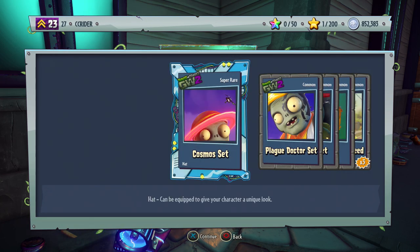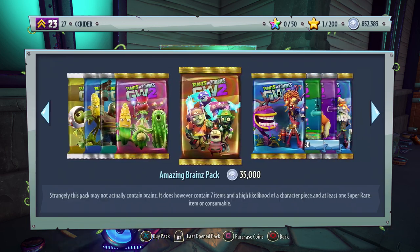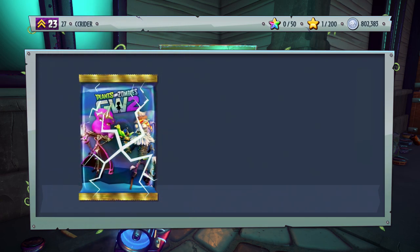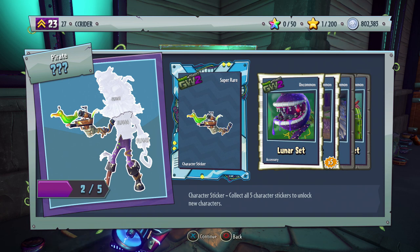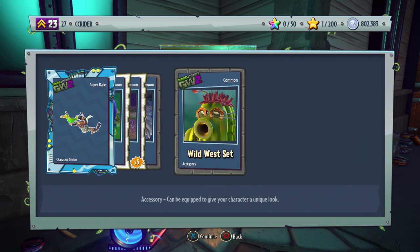Third pack: Cosmos set, Plague Doctor set, Stone Age set, Tribal set, and Terracotta weed — a lot of commons there. If we're opening 20 packs and need 10 stickers, on average every other pack needs to be a character piece. Fourth pack gives us another piece of Captain Squawk — we're back on track! Two stickers out of four packs. We got the Lunar set, the Rocket Bot, the Raider set, and the Wild West set.